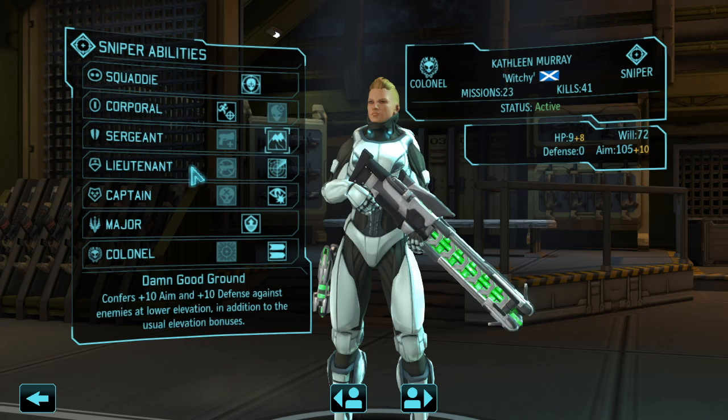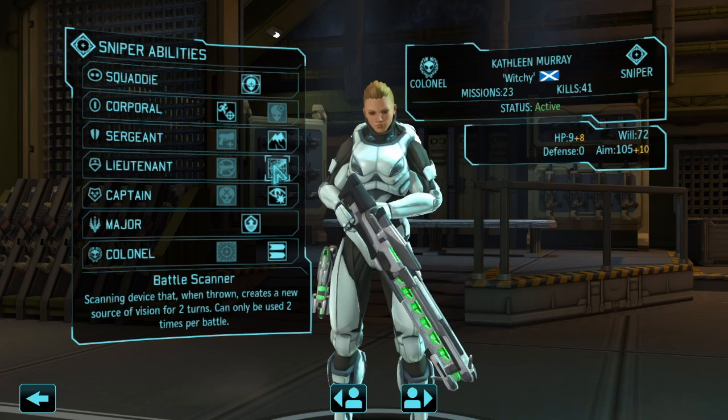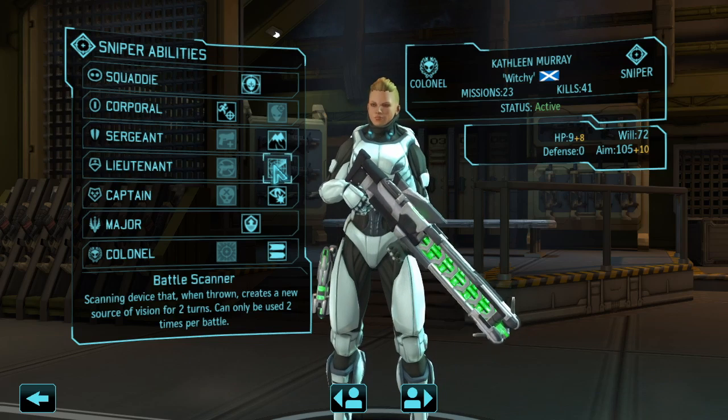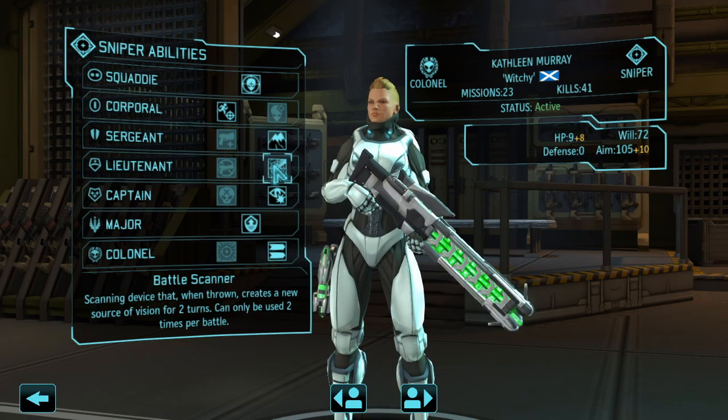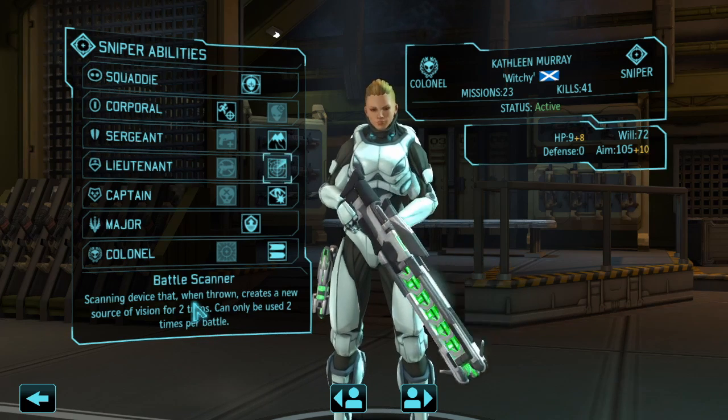When it comes to Lieutenant, I went with Battle Scanner for this playthrough, but I would not recommend it. It's somewhat glitchy and you need to be within a certain range of the battle scanner's view before it really activates. If it's on a different level or too far away, you don't even get the benefits it claims to give. Too many times I found myself throwing the battle scanner expecting to have a jump on enemies that couldn't even see me yet, and then I ended up wasting a turn.